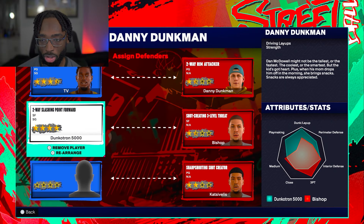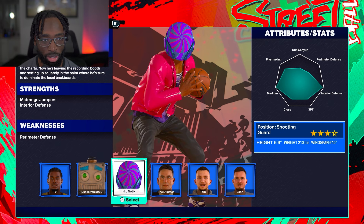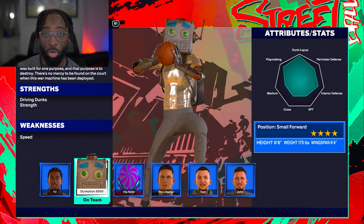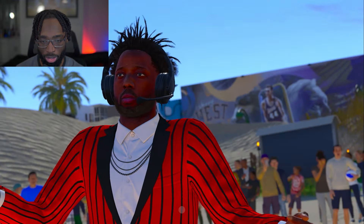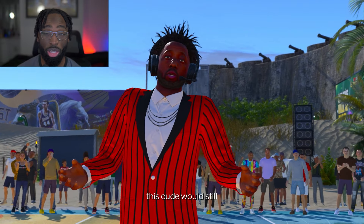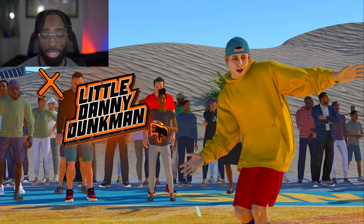We're going against Danny Dunkman and we're picking up Tom, who has a very high dunk attribute. John has no dunk, Litigator has no dunk, Hypnotic has no dunk — only Dunkatron and Tom are the ones you want on your team. If you're at a different court, just go through and see who has the highest dunks, then play against a team with the worst defense or smallest players. When you load up there are some cut scenes — you can skip some but not all of them.